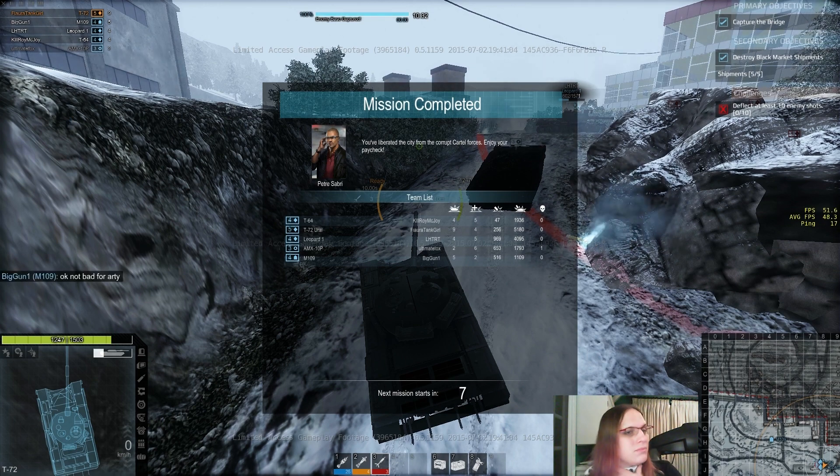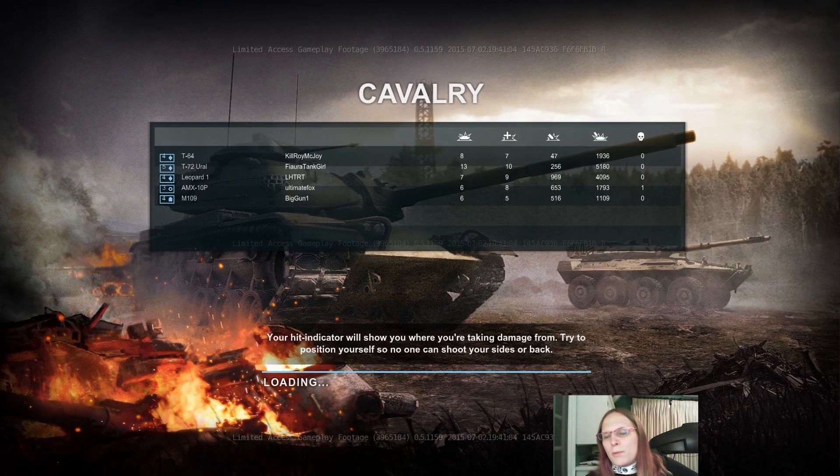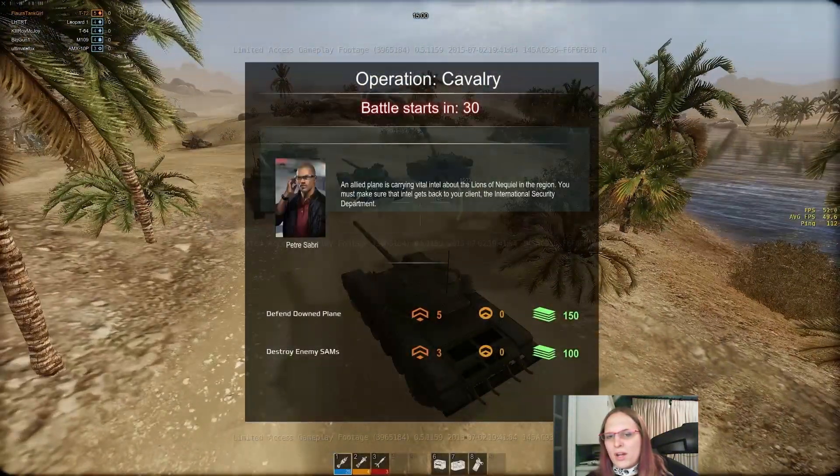So we've completed this mission. Now we're going to get into the one that I lost. I didn't deflect 10 enemy shots as my challenge - I didn't get shot at! And the one I did get shot at penetrated. So here's Calvary. All the armor on the tank is on the front. I think they need to increase the side armor some, because some of the side penetrations are obscene.